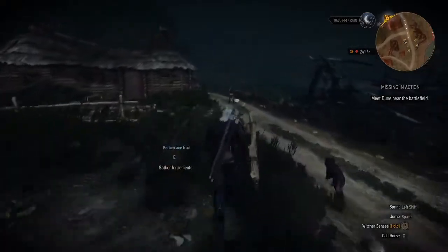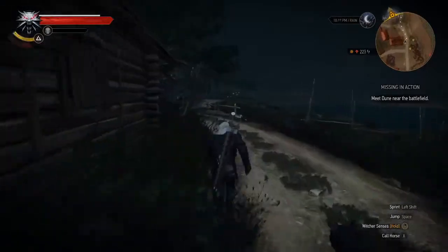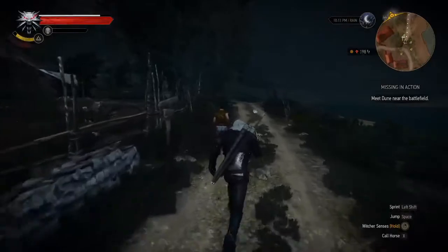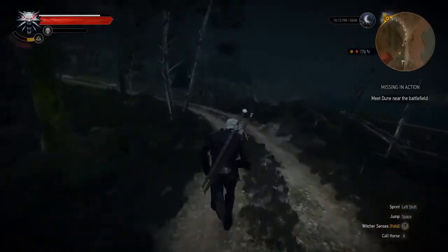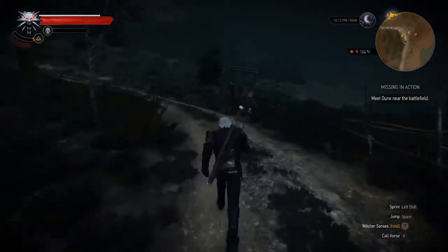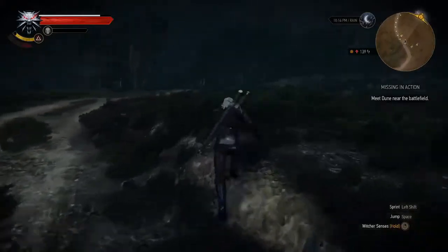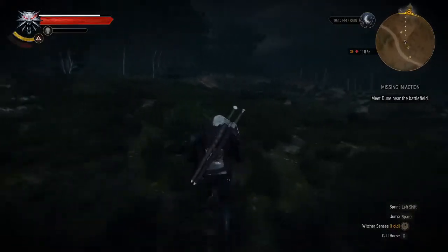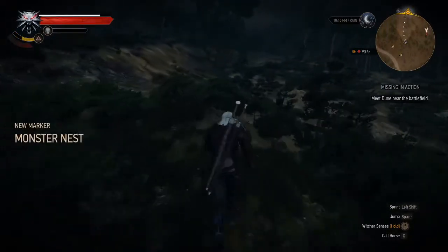I just talked to Dune and now we'll just go to the battlefield where we are trying to find his brother — his missing brother Bastion. I skipped all of the introductions where he says what he needs and Geralt says yeah sure I'll help you. I skipped all of that so we can get straight to the action.